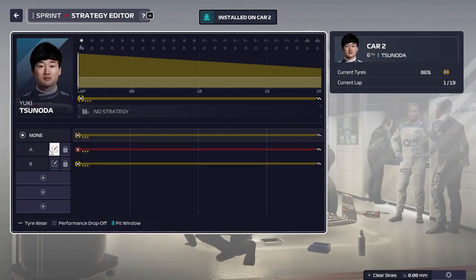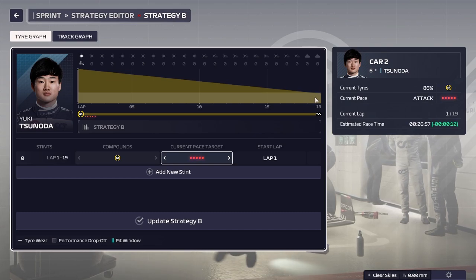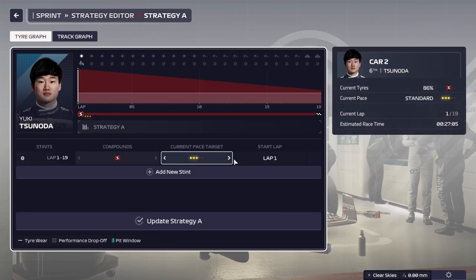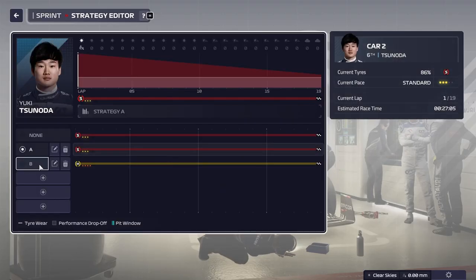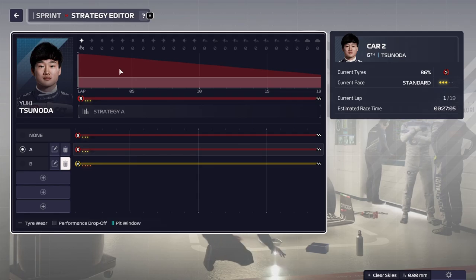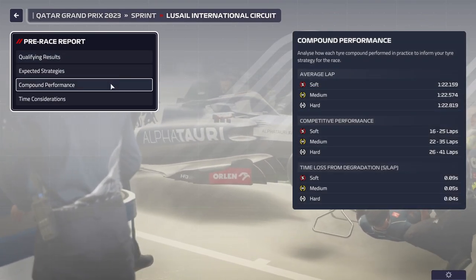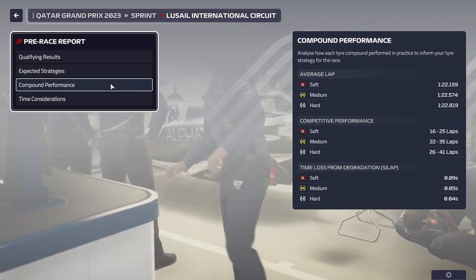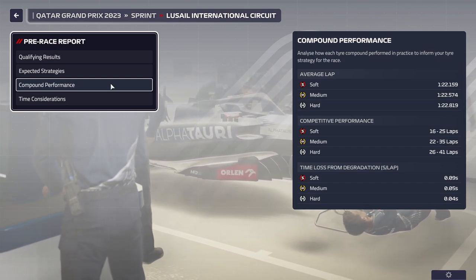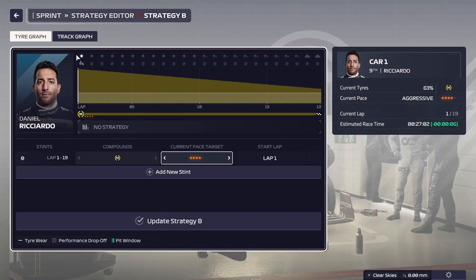Next up is making a race strategy. It's a sprint so it's going to be short. Softs are in theory three seconds quicker, but mediums allow you to run aggressively for most of the race without dropping below 30% wear where you risk a puncture. We can probably run the entire race on the medium on aggressive without negative effects - we can't really do that on softs. The race will be 19 laps. Softs are about four tenths quicker than mediums on average, but on aggressive over the full 19-lap stint mediums will be better.